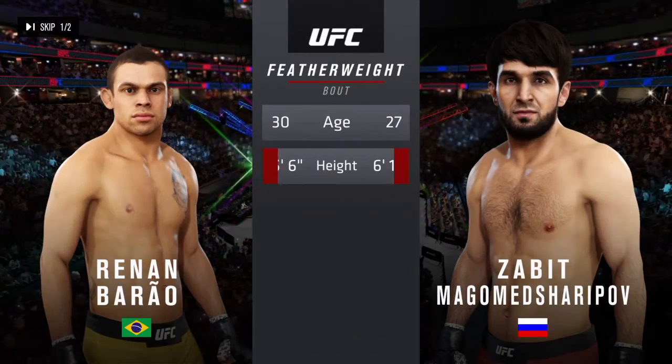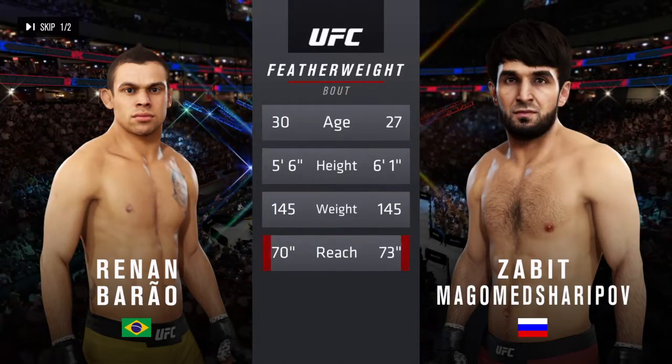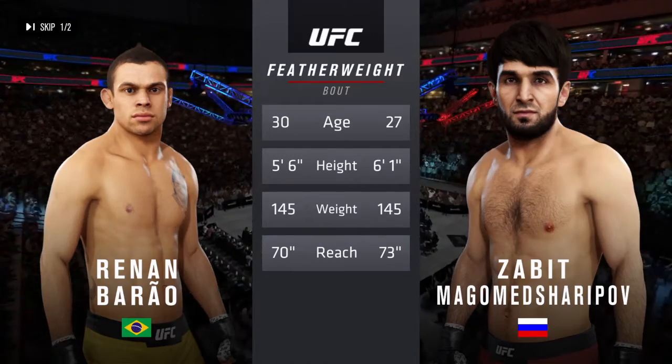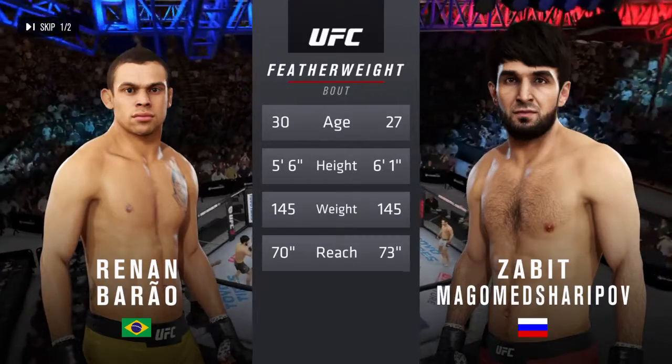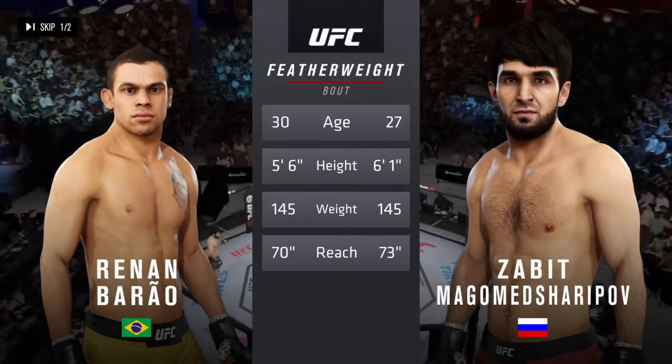The tape for this featherweight tilt. Three years the gap in age between these two fighters, with big differences in height but some differences in reach. And with the official introductions, here is the veteran voice of the Octagon, Bruce.